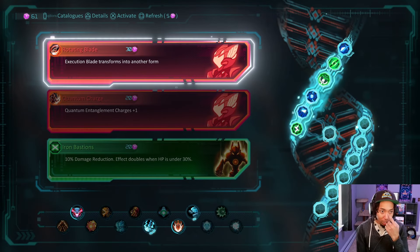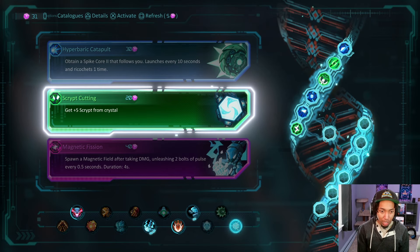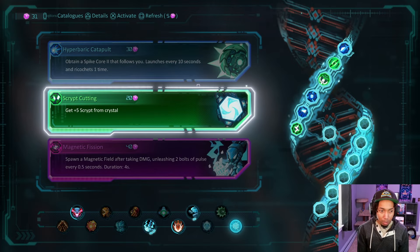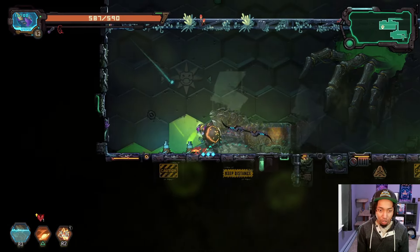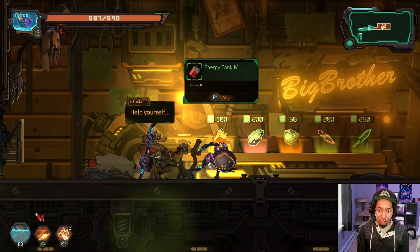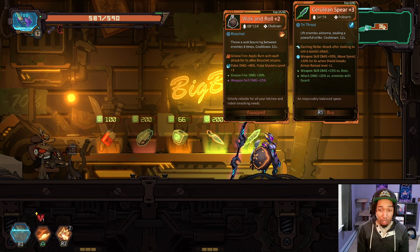Evolution: 'Execution Blade transforms into another form' — let's see that, that's the pet. 'Spawn a magnetic field when you take damage, unleash bolts every 0.5 seconds.' I don't have enough money for it. Maybe let's get the currency generator and they'll kind of scale us into the rest of the game, even though this is an action roguelike with emphasis on prowess with your controller. 'Equipped weapon XP up, attack damage, and weapon skill damage.' This is a different spear? No, this is the same spear we had before.